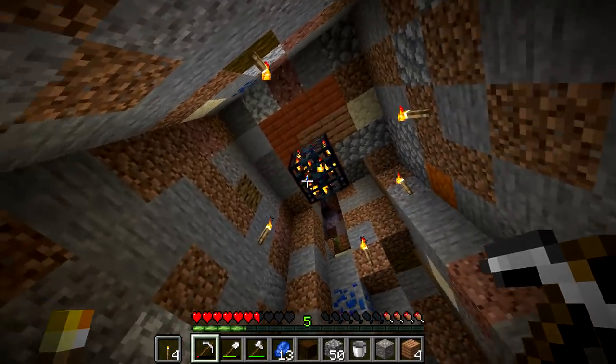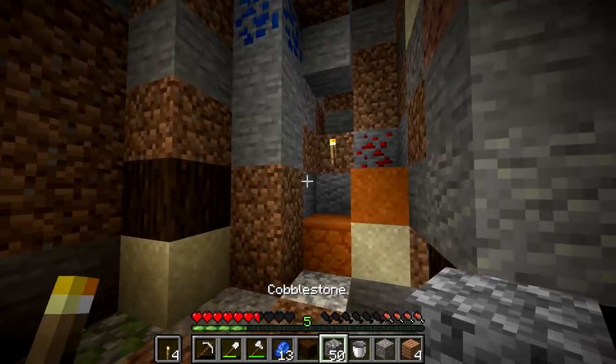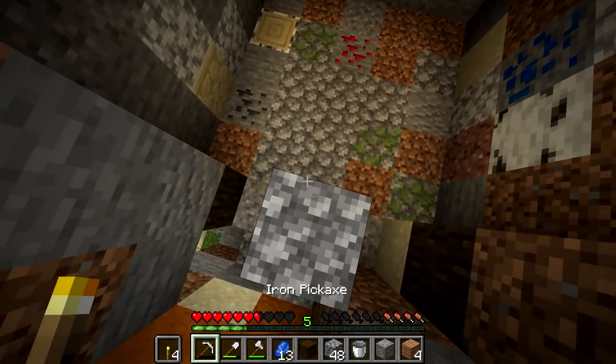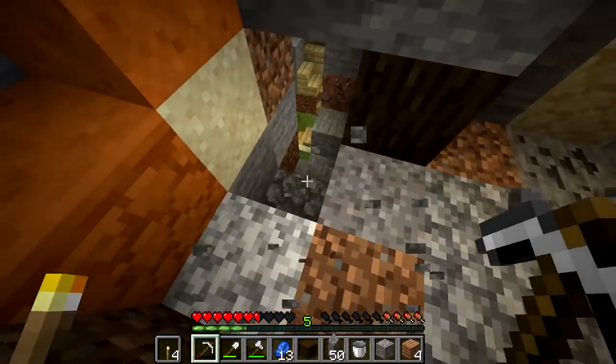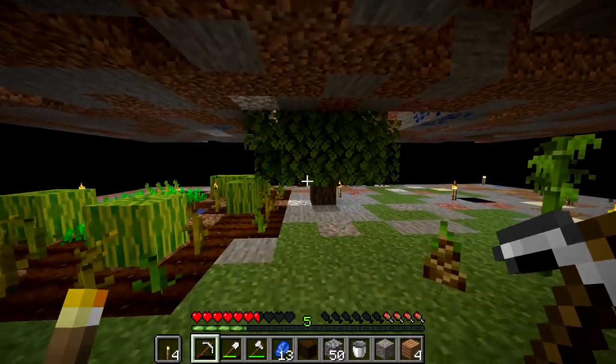I thought it might be the biome, but we're in the plains biome. So I'm really not sure - it may have to do with the light level. Let me know in the comments what I can do to make this work. It looks like it's going to need some work. There is a cow in there, but it's just not spawning. Maybe the spawn platform needs something. I'm sure we'll figure it out. Maybe we'll come back and there'll be some moo noises.